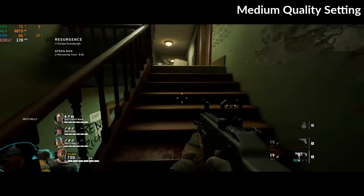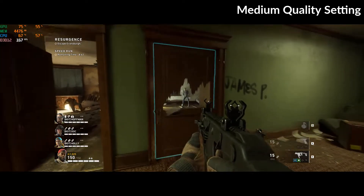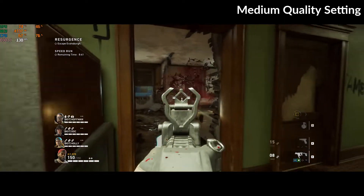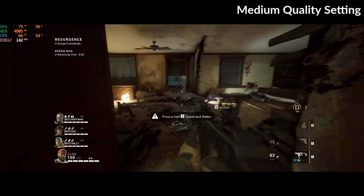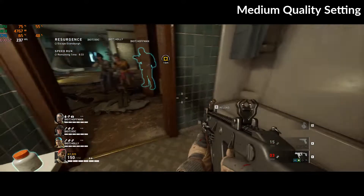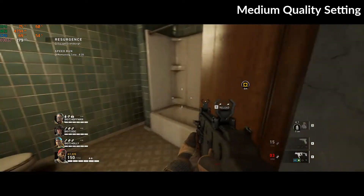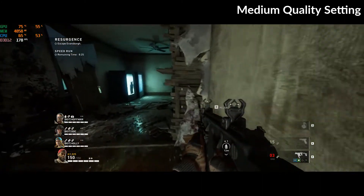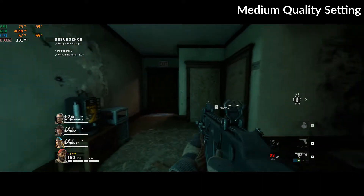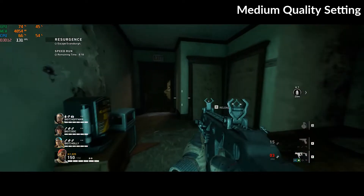Let's switch it to medium quality settings. Like this we get around 170, with GPU usage dropping around 50%. It is not pushing all the power that the GPU has to give. We get around 170 steady frame rate.